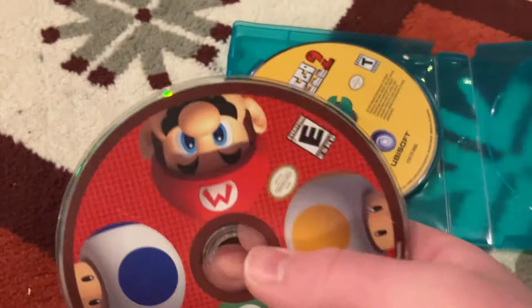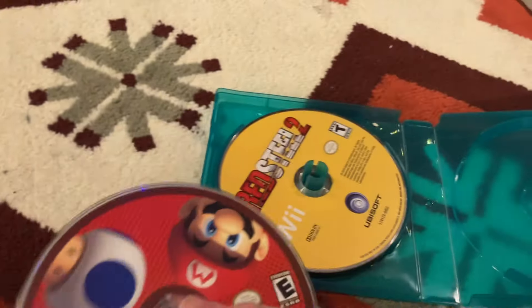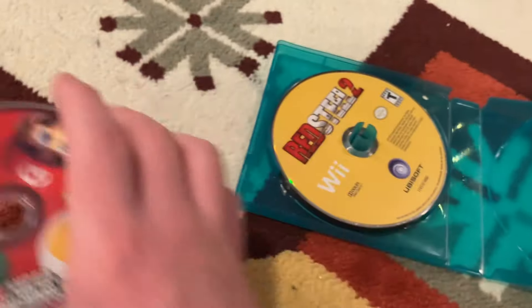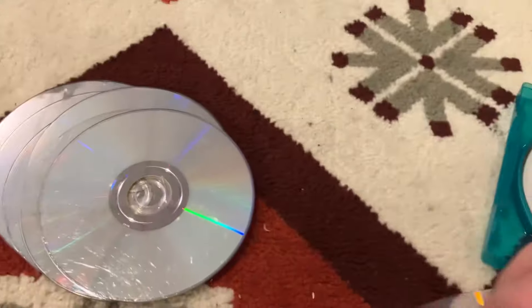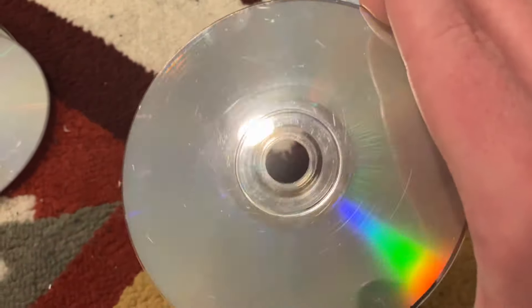Another copy of New Super Mario Bros Wii - this one kind of has issues, it's my cousin's. But this is not a UAE copy, this actually came in a red Wii bundle. Here's another copy of Red Steel 2 except this one is very very scratched - I'm surprised it even still reads at least to the title screen. Punch-Out is also in here - this is a fun game, I like it.